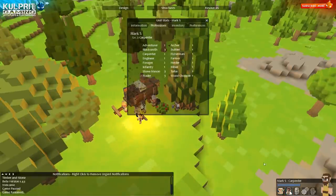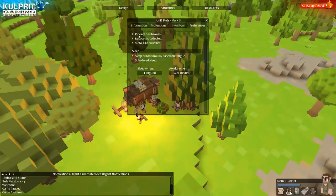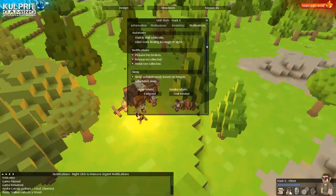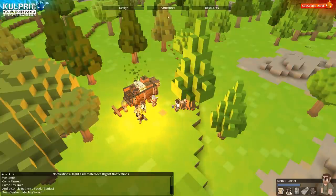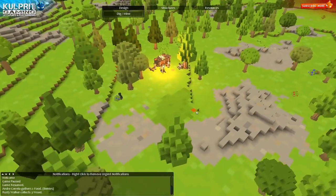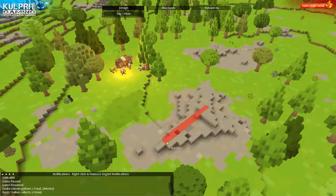Number three is gonna be Mark S — same story, been commenting really awesome. I'm going to make you my miner. You're gonna get big and brawny, pick up some resources. 'Limit work finding to range of sight' — I don't know what that means but we'll leave that for now. I gotta remember how to do all this stuff. Just take this whole — oops, how do I do this again?